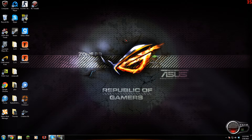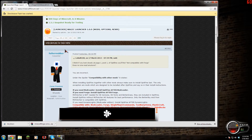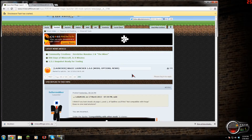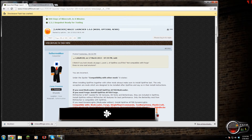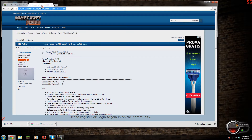Alright, Roach here, and today I'm going to show you how to install Minecraft Forge for 1.5. So what you need first is you need Magic Launcher, which you can find at the Minecraft forums. A link is in the description, of course.